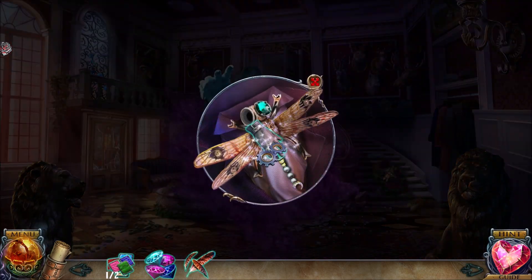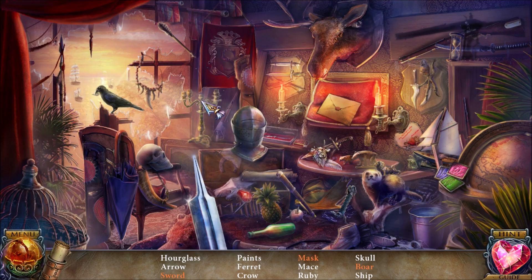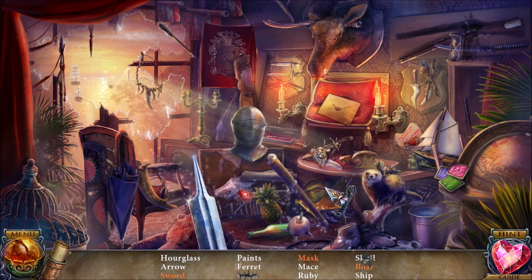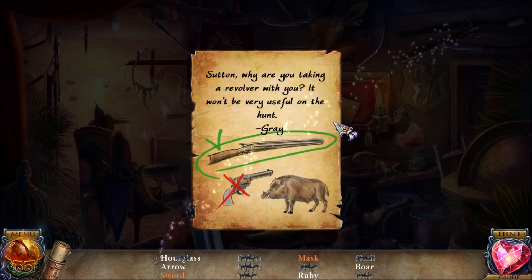I think over here on the right we want to grab that glove and use it on the left. That's going to give us access to the Baron's hunting room. Let's see if we can find everything here — paints, paints, paints. Those are clearly what we need.